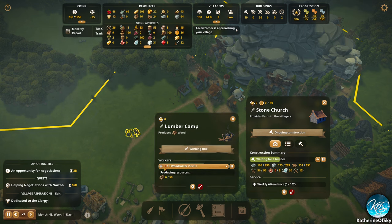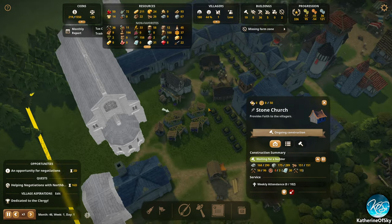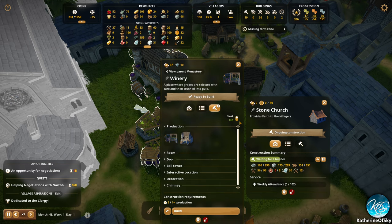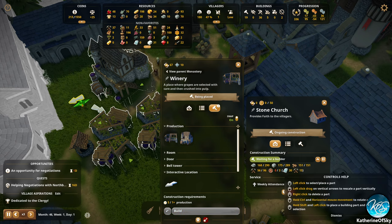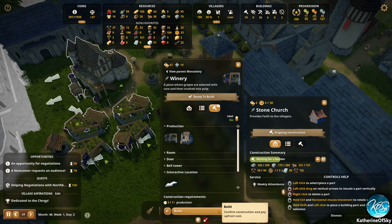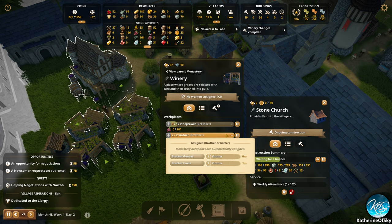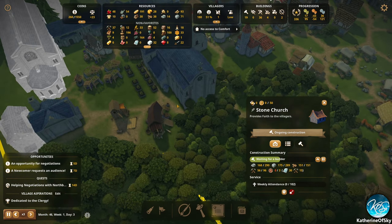We can still get more wood if we hire another woodcutter. Missing farm zone — I still do not get this. Monastery, winery. Do we need another one? How many do we need? I don't know. I do not know.